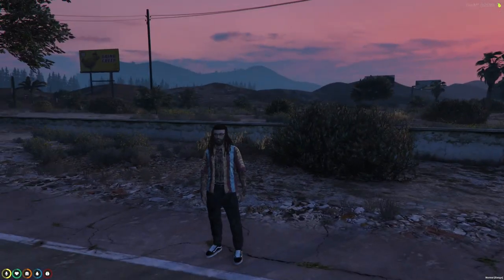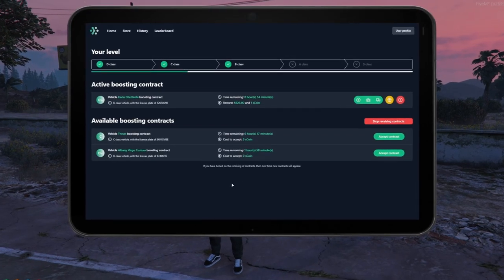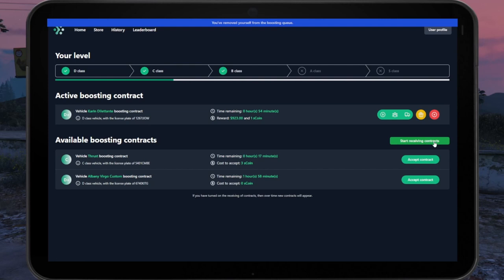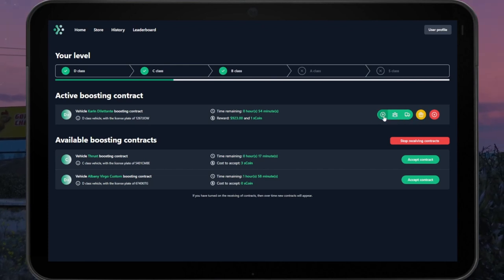Here we are in V Life RP. We'll go ahead and pull up our boosting tablet. In the boosting tablet you have classes: D, C, B, A, and S. You're going to start out in D class, and after 10 or 20 boosts you will move to C class. You have your active boosting contracts — that's whatever you have active. In order to start receiving contracts, you will first have to click 'Start Receiving Contracts.' About every 20 minutes one does pop up.